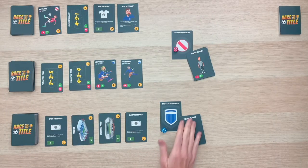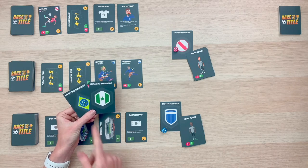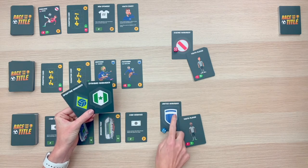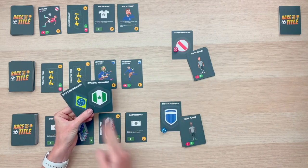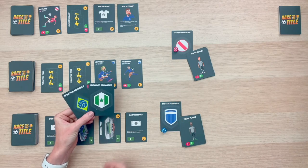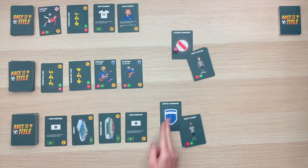Thank you guys for joining me at the table. I have planned on showing a two-player game to give you an idea of how gameplay works, but let's talk about gameplay setup. There are four teams in the game. I've gone ahead and selected the Racing Manager and the United Manager, so I'm going to set the others back in the box. Let's first look at how each player is going to set up their starting deck.